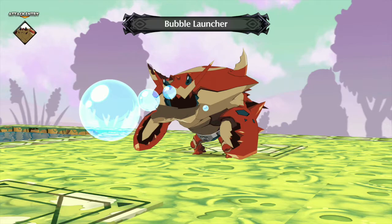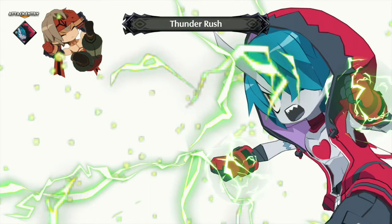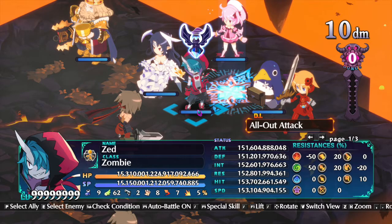The only difference between Disgaea 5 and 6 is the 3D models — how many edges are on these characters? They could have introduced a new engine to go with the new art style. Disgaea 5 came out on Switch two years after PS4, so they had good time to get it running. In Disgaea 6, besides the characters, the numbers are bigger — you can reach level 999 million and deal 10 quadrillion damage — but is that making the Switch struggle?